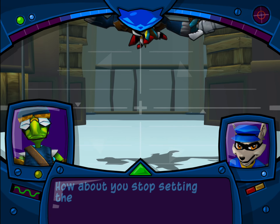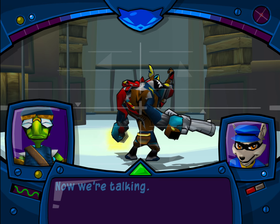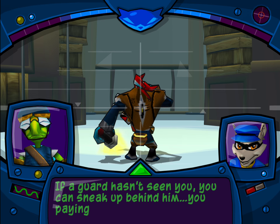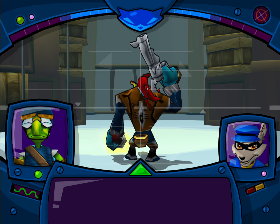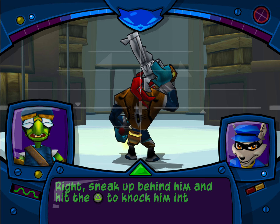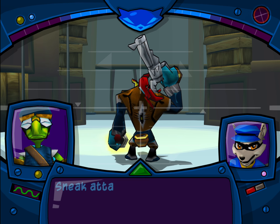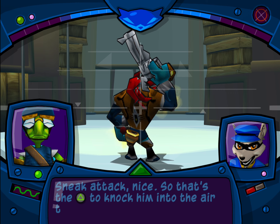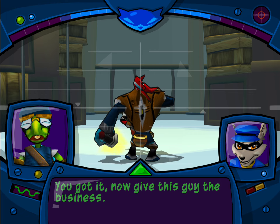How about you stop setting these guards up to kill me? Well, you could always take them out instead. Now we're talking. If a guard hasn't seen you, you could sneak up behind him. Sneak up behind him and hit the triangle button to knock him into the air, then press the square button to slam him down hard. That's triangle to knock him into the air, then square for the slam. Now give this guy the business.